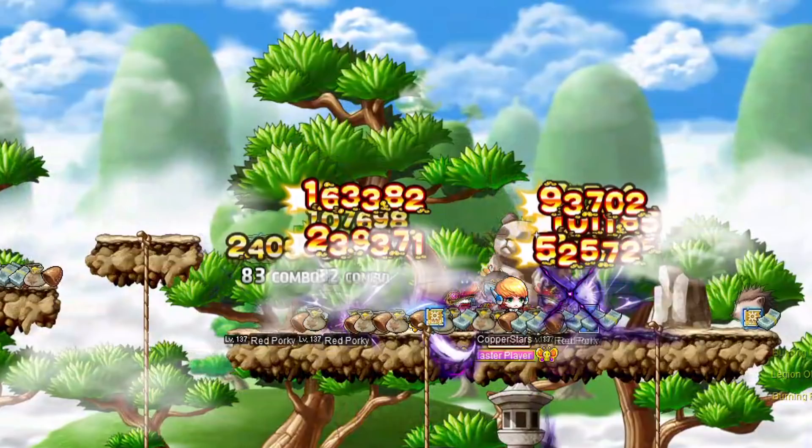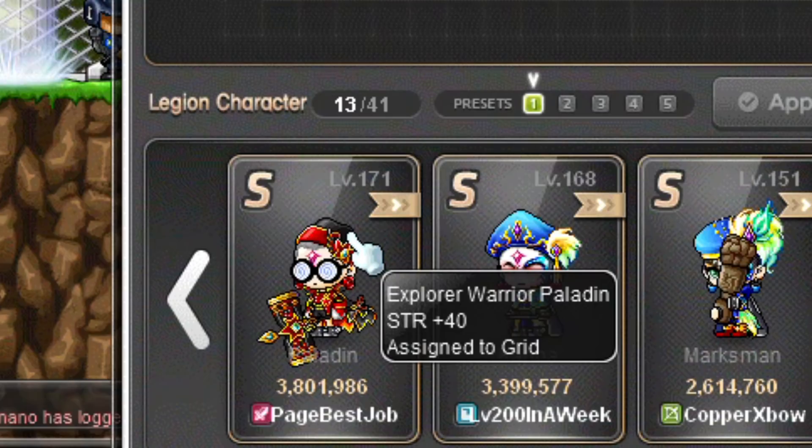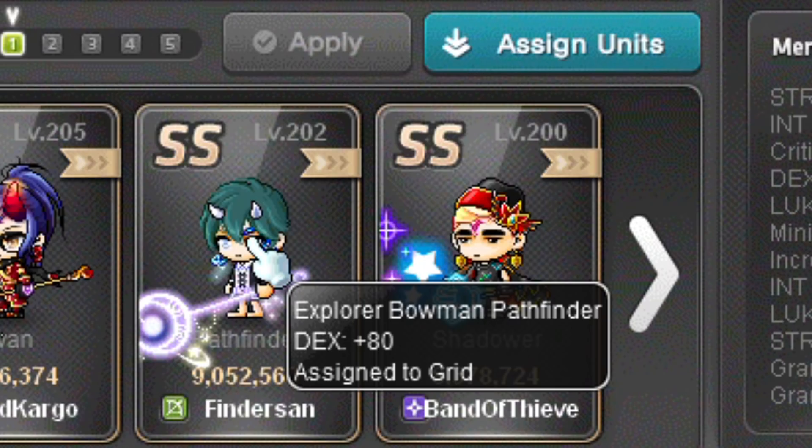Night Walkers have the same link skill as Blaze Wizards and all the other Cygnus Knights, and their Legion effect increases luck, only useful for thieves. Paladin has the same link skill as Dark Knight. Their Legion effect increases strength, only useful for warriors. But thankfully Paladins don't need a good Legion effect to be the best class — that's just how amazing they are. Pathfinder has the same link skill as Bowmaster, and Pathfinder's Legion effect increases DEX, which is only useful for archers and Xenon.